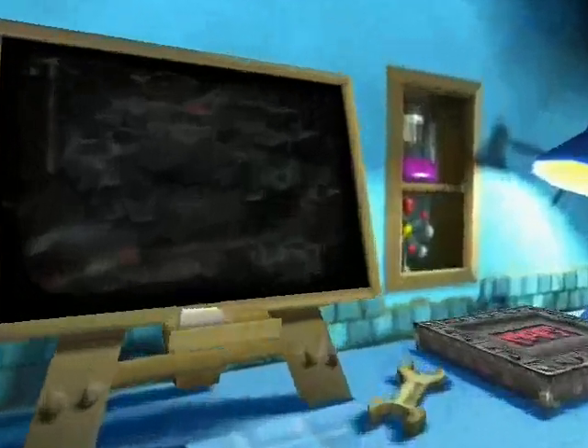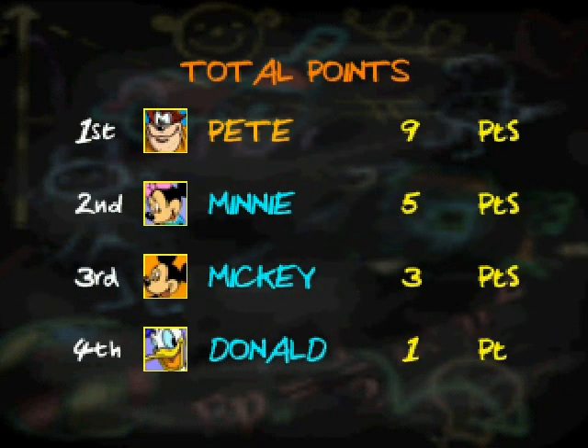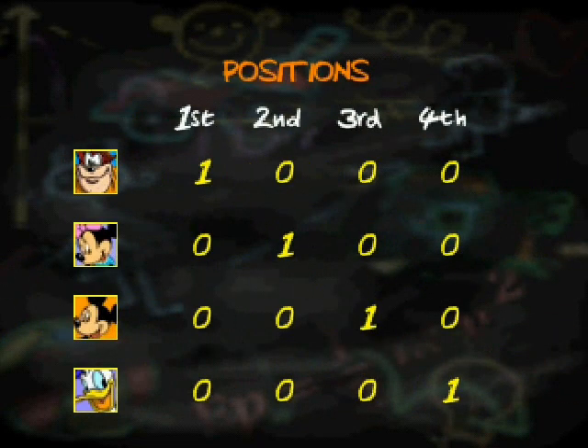I thought Minnie was over here, but I came first — I did not go first, but I came first. There are four random characters: you see Minnie, Mickey, and Donald. There's a point system for contests — that's cool.